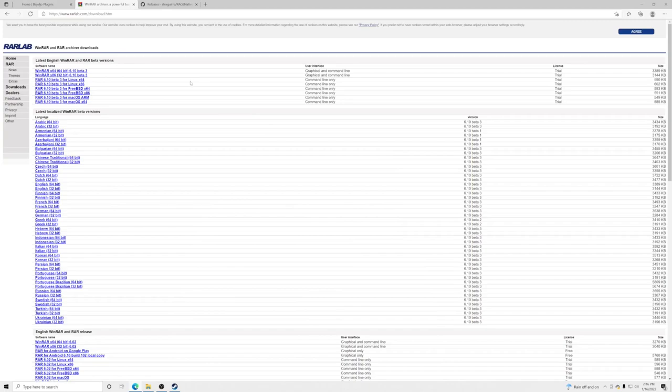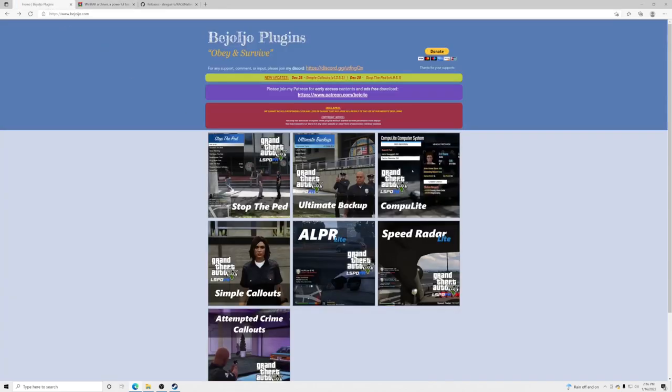If you don't have anything to open ZIP files, I highly recommend WinRAR. It will say you have to pay for it, but you do not — it is free. You can go up to the very top, download WinRAR x64 to your PC, and I'll show you how to open your files with it.